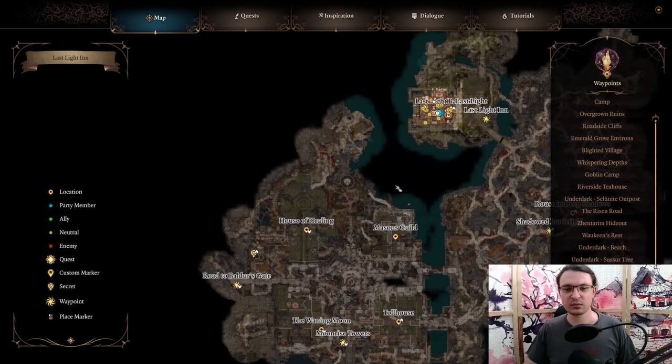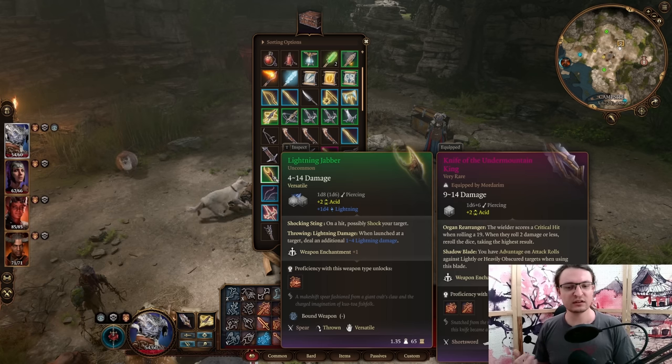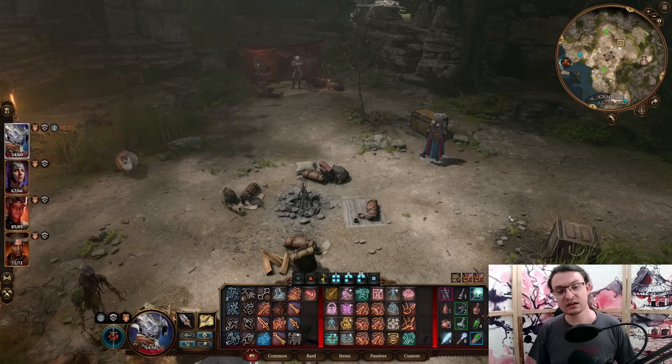There's one more item — the Lightning Jabber, found by jumping down to the coast near the Gauntlet of Shar and killing the NPCs there. It's a 1d8 or 1d6 piercing weapon with 1d4 additional lightning damage when thrown, a chance to shock enemies, and a plus one enhancement. That sums up the video. Every item will be listed in the description below with timestamps. If you liked this video please leave a like, comment with any questions, and subscribe. See you next time!